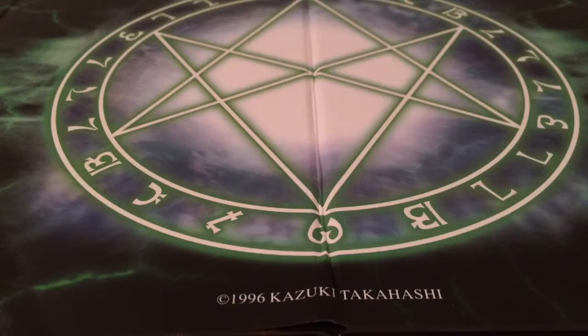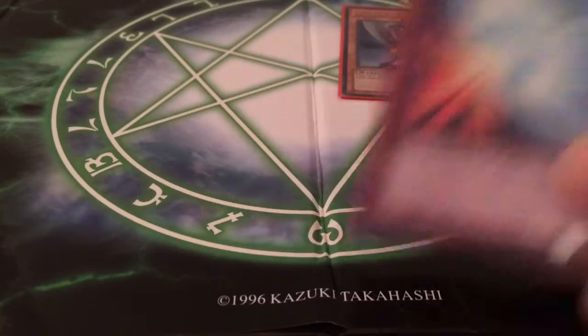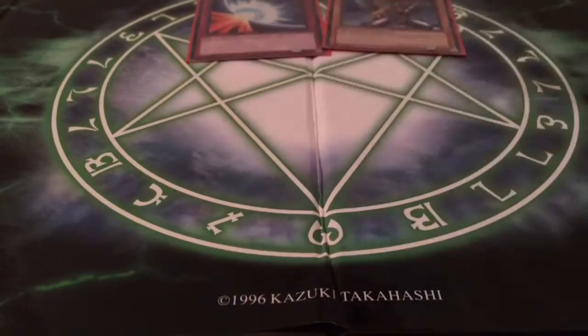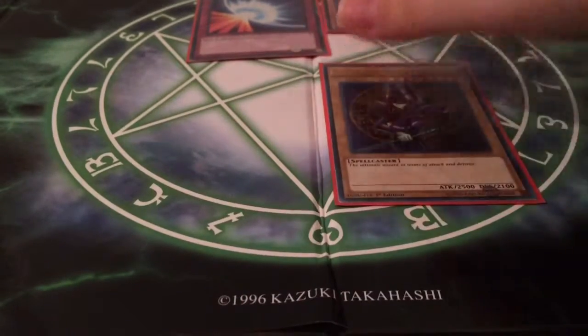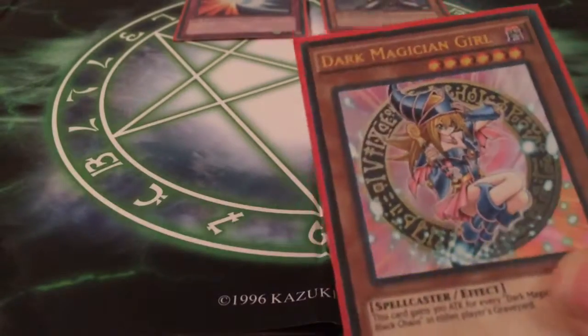These are the ones from my Spellcaster deck. I have Buster Blader — a secret rare Buster Blader — a holo Mirror Force, an ultra rare, and an ultra rare Dark Magician. Most of these were just from YuGiOh's Legendary Decks. And an ultra rare Dark Magician Girl.